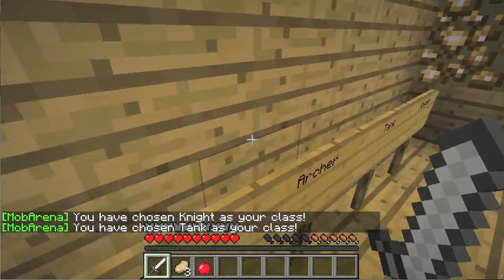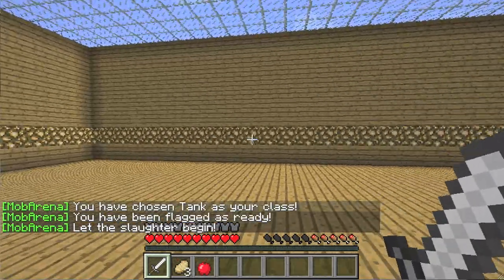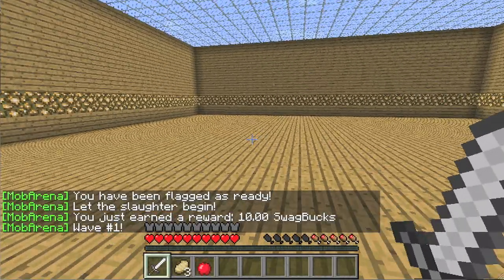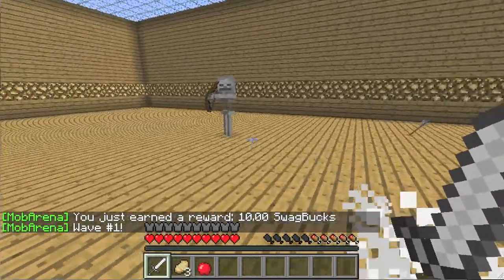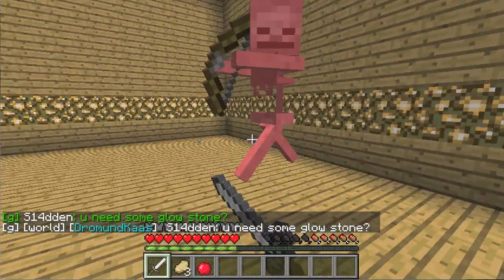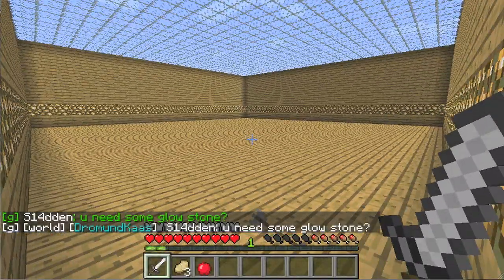I choose the Tank - that's my favorite. Once you've chosen your class, you can have as many people in there as you want. Then you go over to this block and press the ready up button. Everything starts going and now you're ready. It says 'Let the slaughter begin' and it'll start you on wave one. You have to work your way up through the waves by killing all the enemies.